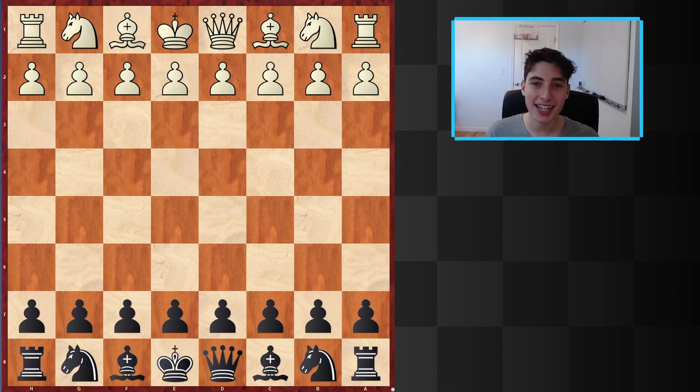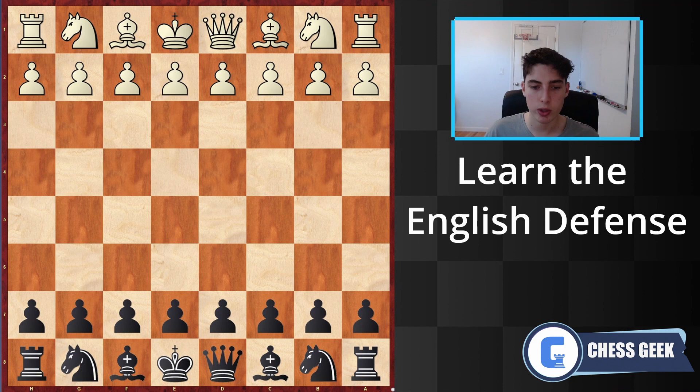Welcome back to the Chess Geek channel. Today we are going to be discussing the English Defense, which is basically the combination of e6 and b6 — these two pawn moves regardless of what white plays.